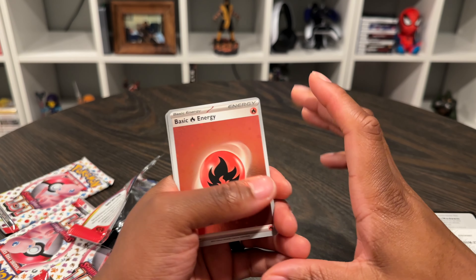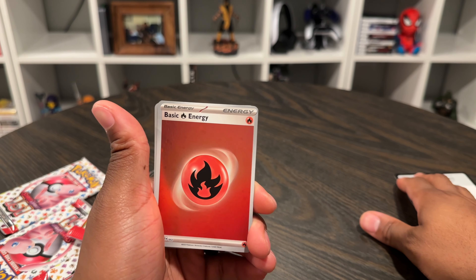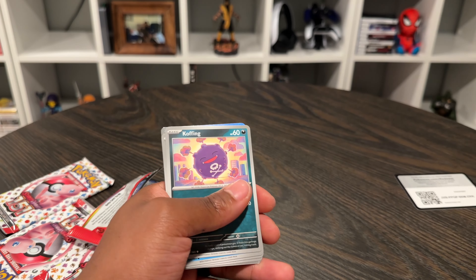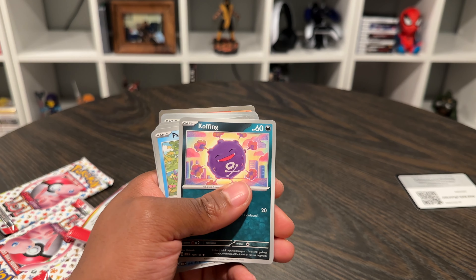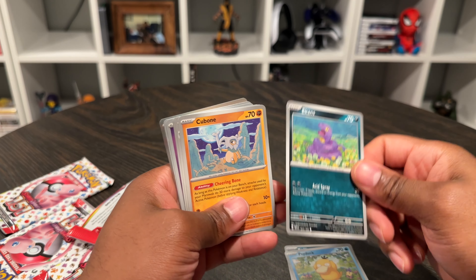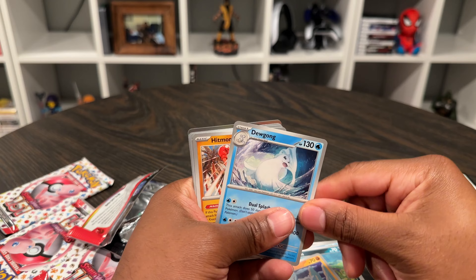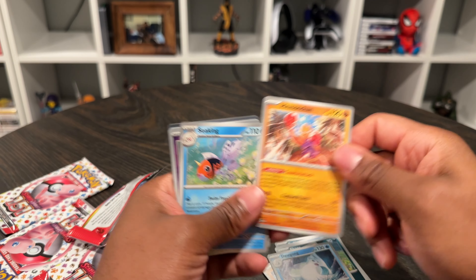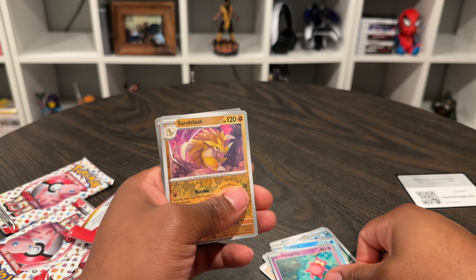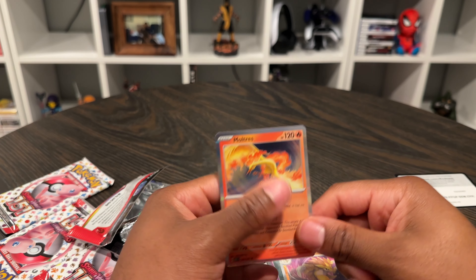We got an energy. And what is this — it's like a hologram, you can see stars in those. We got Koffing, Psyduck, Ekans — I remember that, I really like that one. Cubone — Cubone was always real cool. Dewgong, Hitmonchan. Seel, Slowpoke, Sandslash. Moltres — got another Moltres.